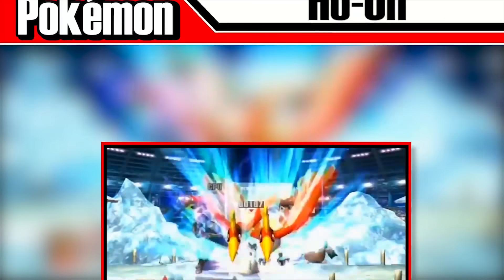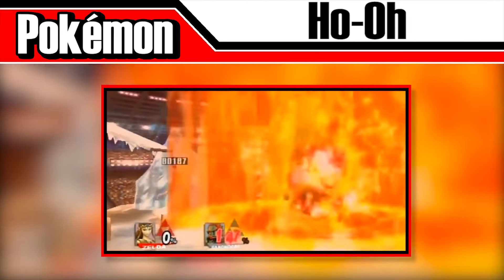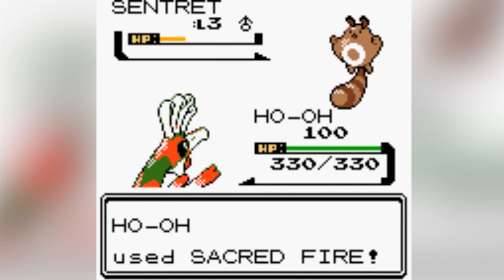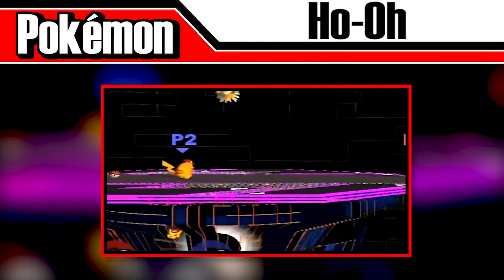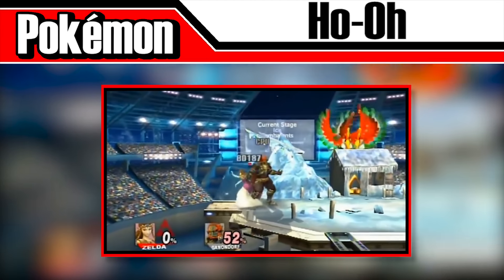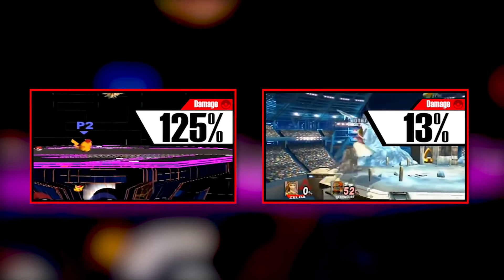Ho-Oh, a legendary Pokémon from Pokémon Gold, attacks very similarly to Entei. When released from its Poké Ball, it'll soar high up and off the screen before coming back down and summoning a column of fire with the move Sacred Fire. In the Pokémon titles, Sacred Fire was the signature move of Ho-Oh until Gen 6, and had a 50% chance of burning the target, which might explain this move's ability to trap opponents. In Melee, it had the longest delay for a Pokémon to attack at 7 seconds, making it very predictable and easy to avoid. In Brawl, it was buffed, expanding the range and giving it a vacuum towards its center that can suck down and meteor smash opponents near the edge. Touching Ho-Oh deals 13% in both games, while the move itself will deal up to 125% in Melee and 80% in Brawl.